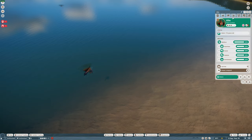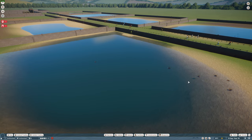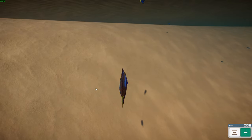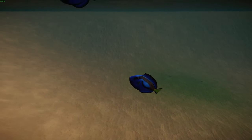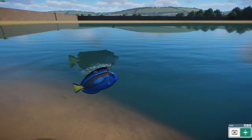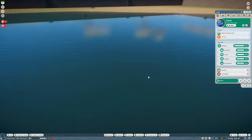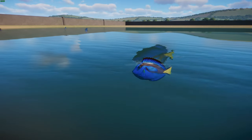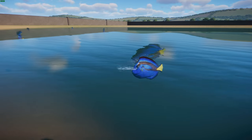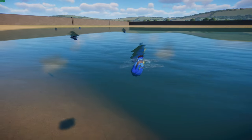Moving on to our next fish — probably the most famous because of a certain Pixar movie — we have the regal blue tang, by Seth and Buff2. These are a species of Indo-Pacific surgeonfish found in the Indian and Pacific oceans, and of course very popular in aquariums. They're also called the regal tang, blue tang, royal blue tang, hippo tang, flag-tail surgeonfish, blue surgeonfish, or Pacific regal blue tang — they have a lot of names!